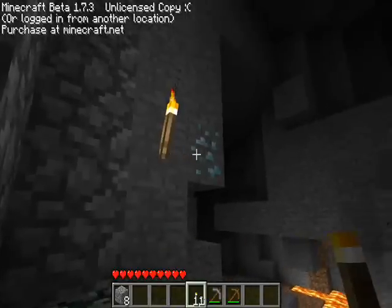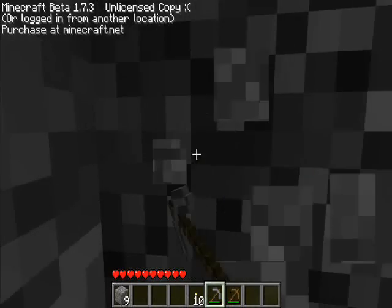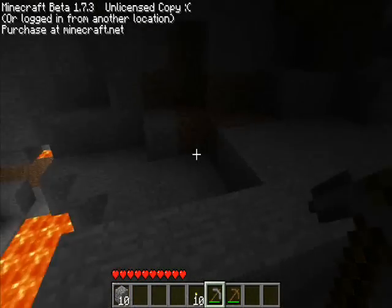Just stick some torches up there. If we hammer through this wall — yeah, nice little monster spawner. There's a few things in there: a bit of iron, some buckets. Save you wasting your iron.